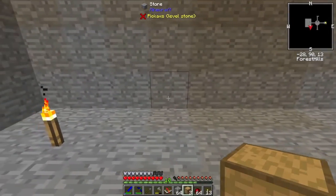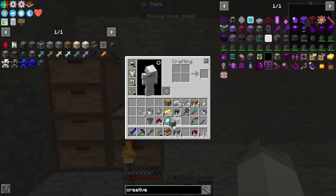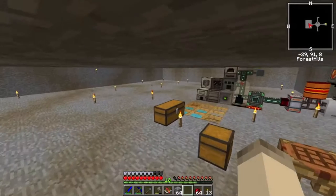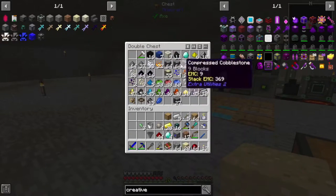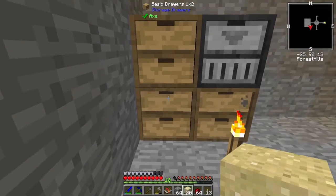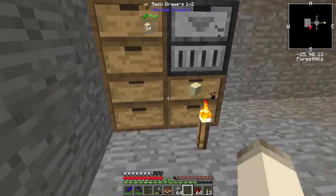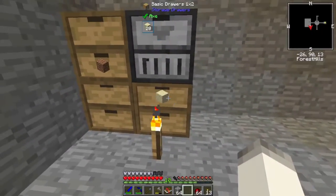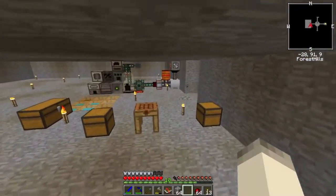Drawers can be crafted to hold a lot more — where it seems like an infinite amount. There is a creative item that allows for infinite items, and then there's a near-infinite storage upgrade. One is a creative item that lets you withdraw items from nothing; the other lets the drawer store an insanely high number of items that might as well be infinite. So we're gonna have a line of machines doing different things. We'll want sand, dirt, gravel, dust — stone, glass, gravel, dirt, sand, dust.